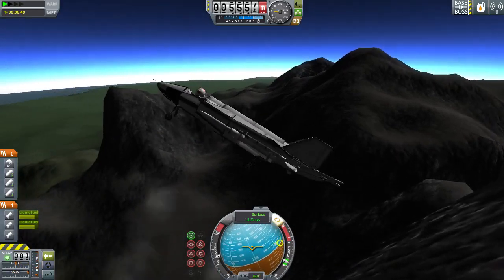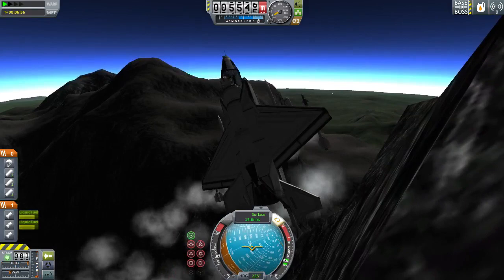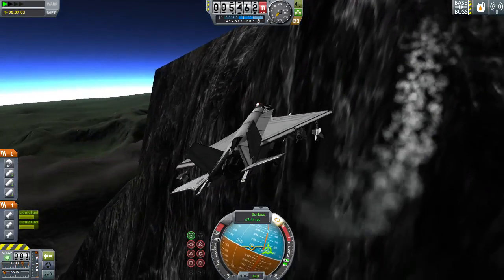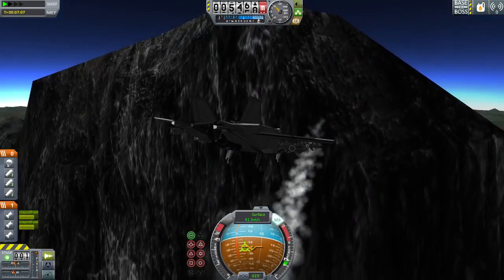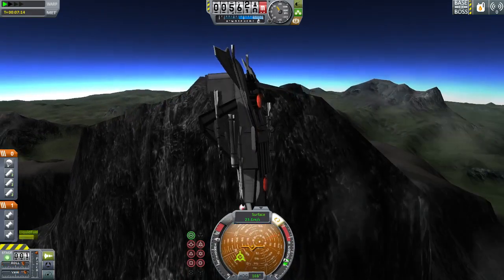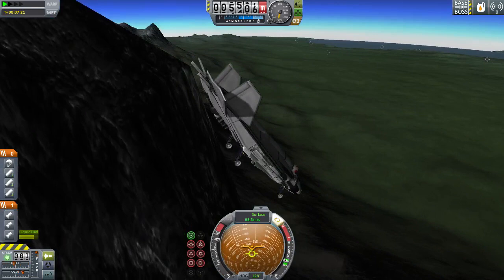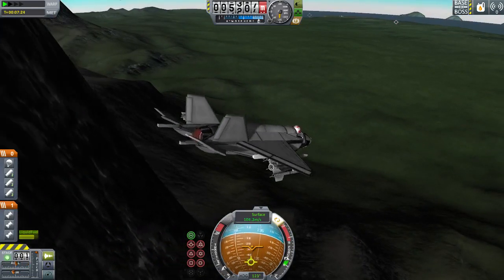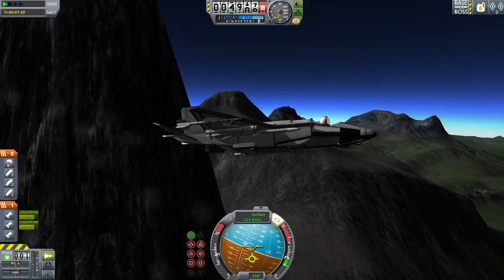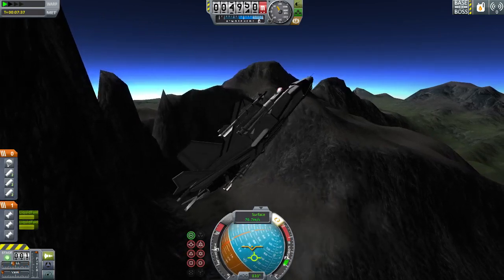Let's turn it around. Kind of letting it get away from us for a moment there. We're flying backwards. I'm losing it just a little bit. Alright, don't flip out entirely again. Let's just do this. Let's go ahead and throttle that up to two-thirds because I think we'll need it to get back up there. Other than completely screwing it up a couple of times, this is going fairly well — all things considered, I'd say this is going pretty well.